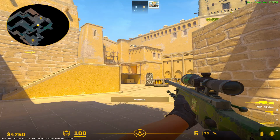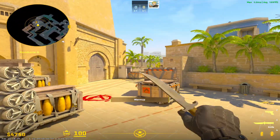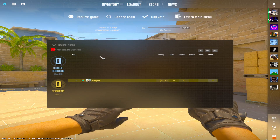Anyways, that was just a quick guide on how to make your CS2 look more vibrant and bright. I appreciate you guys for watching and I hope you enjoyed. I'll see you in the next one, bye.